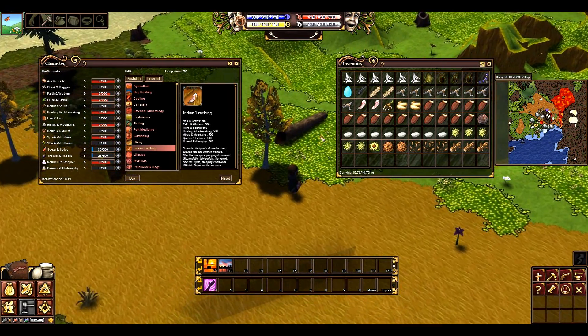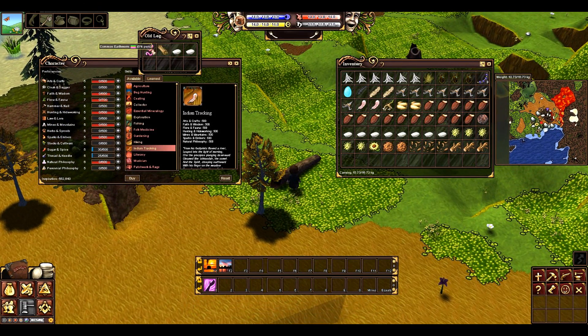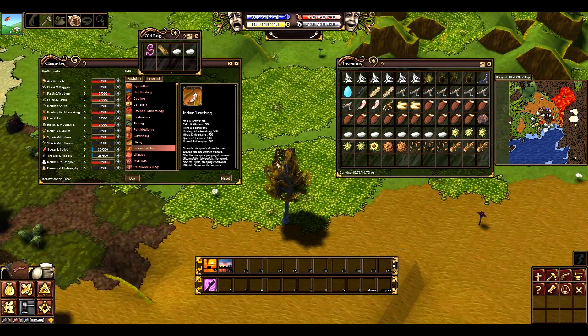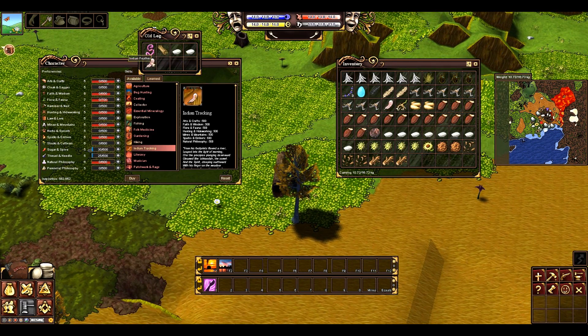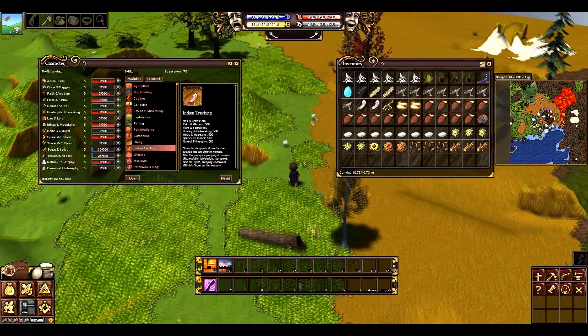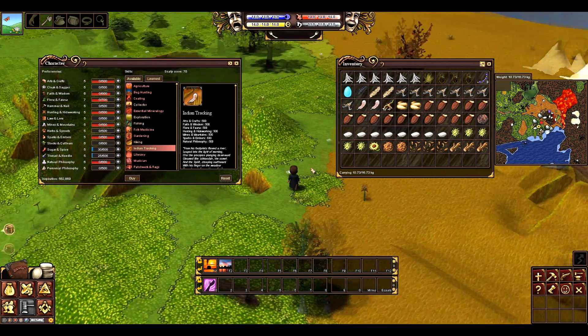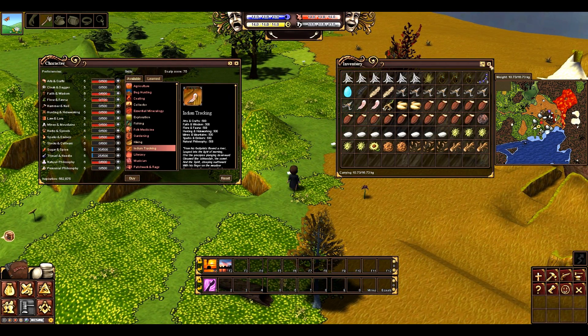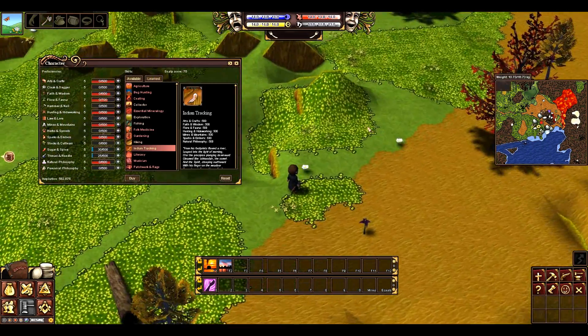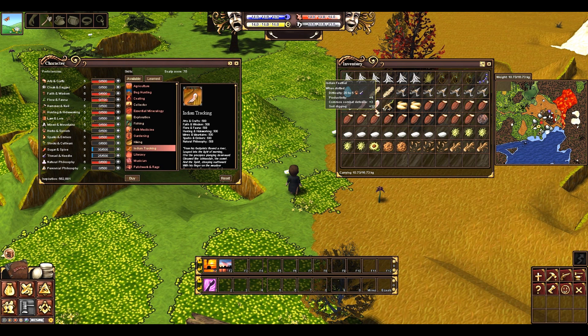Whenever you walk by logs, they have a chance to spawn items — there's no limit depending on what you have, it's all based on the server. If I open up this log, you'll see there's an earthworm, two smooth stones, and a rotten log. I would have no skills required to find these items, and I could even find an Indian feather inside the log without having the Indian tracking skill. The skill just allows me to find items on the ground as if picking up a flower, which speeds up the process of making money. I found these two Indian feathers in about 10 to 15 minutes.